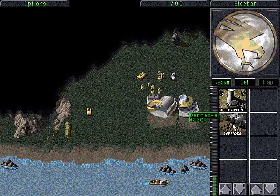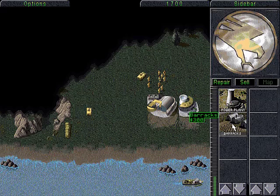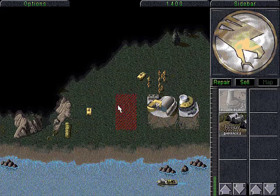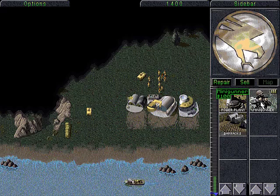Now that we've deployed our Power Plant, we can construct our Barracks. So I'm going to left click on the Barracks to begin constructing it. Now the Barracks is complete, we can place our Barracks.